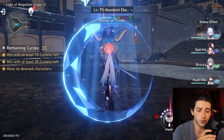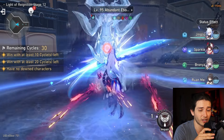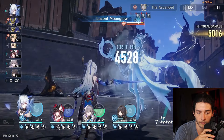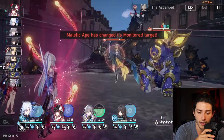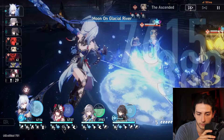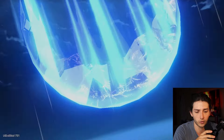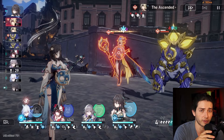The only problem with this side of the MOC is the buff that gives our Destruction units a free turn at the beginning. To counteract that and give a slight handicap, we're just going to basic every time we get a free turn, so we don't increase the Syzygy stacks we could gain normally. Now we're getting into our first action advance, which takes us into the special Transmigration state.